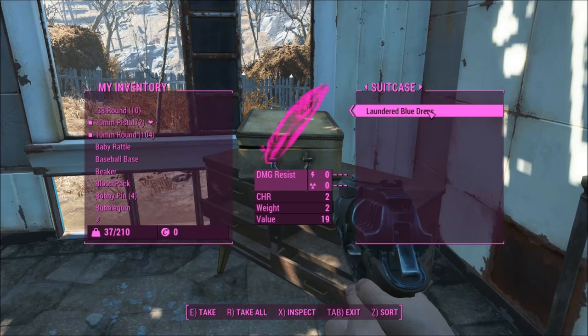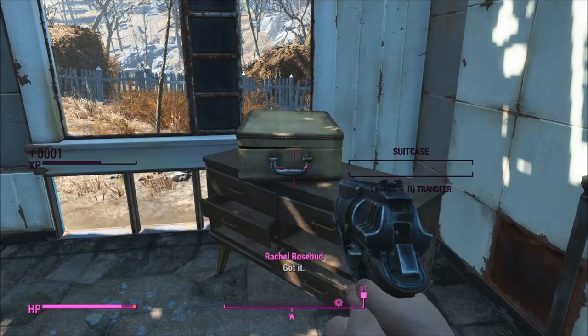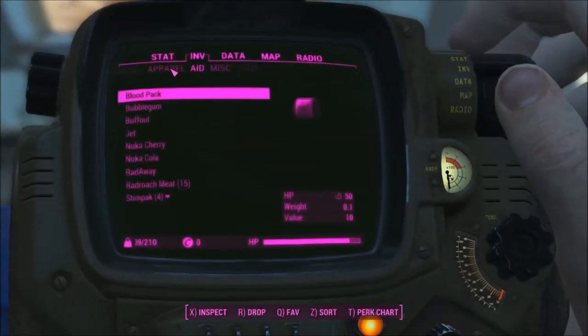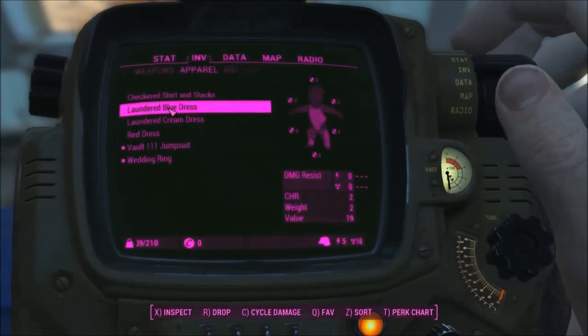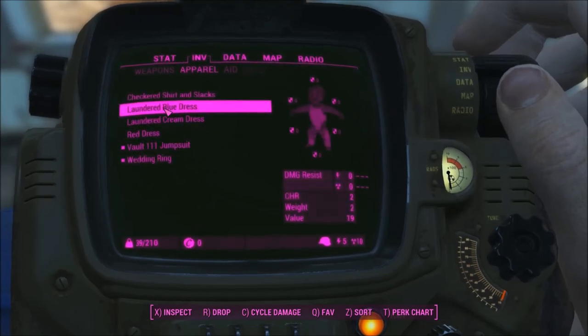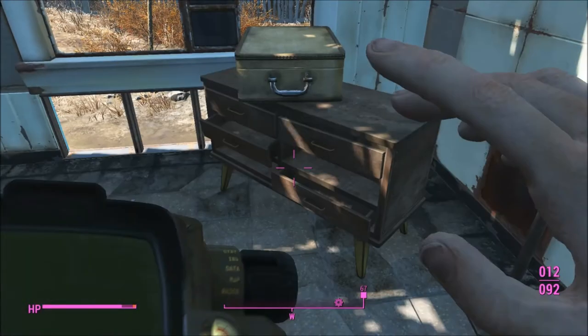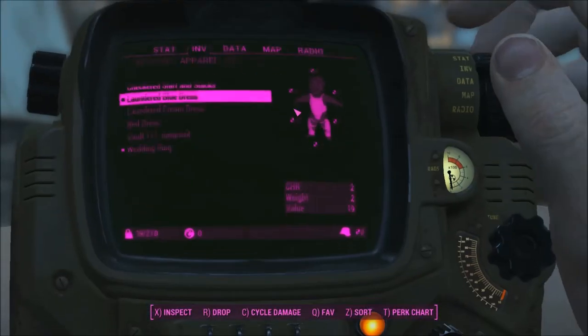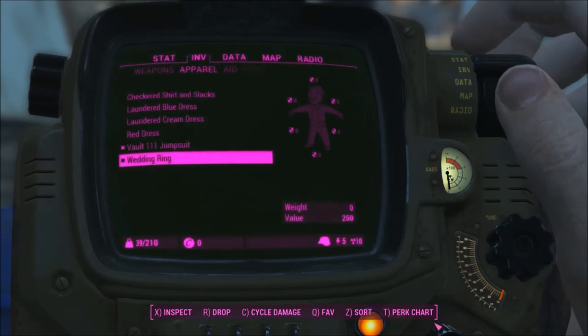Wandered blue dress. Ooh. Right now my vault suit is offering me the best protection, but this is probably pretty cute. I don't know — I can't be running around in a dress right now, though.